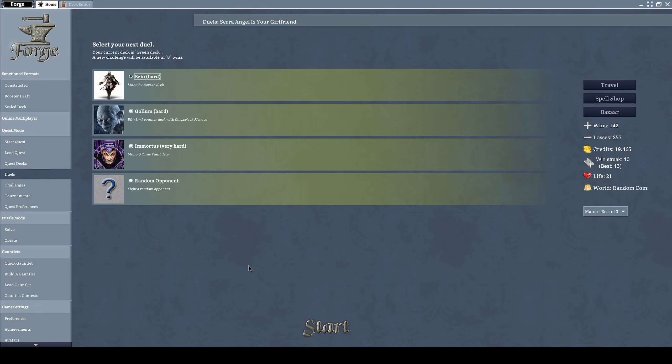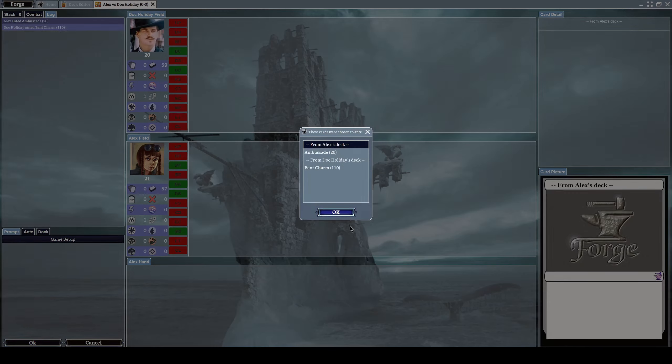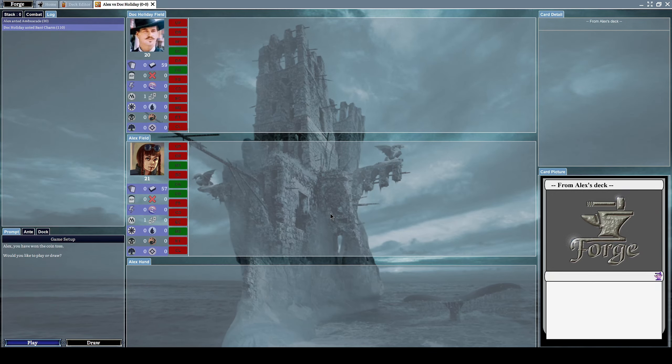Hello everyone and welcome to a new episode of Let's Play Forge. Last time we traveled to a random commander world and defeated one of the commanders - Alice in Wonderland. Now we get to choose another opponent. We have Immortus as an option, which is very hard, but instead I'll choose a random opponent. We'll be fighting against Dark Holiday.